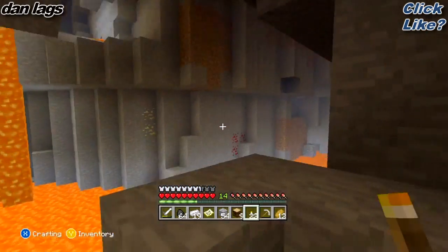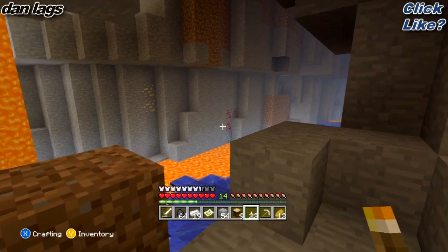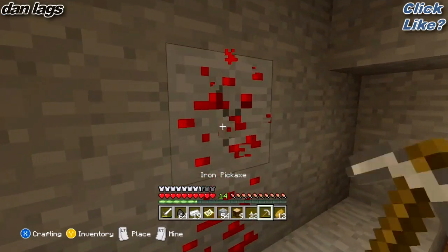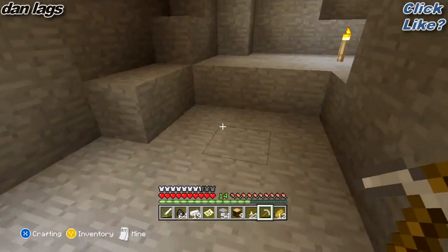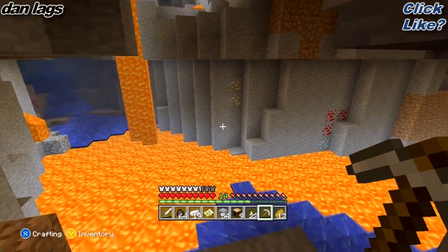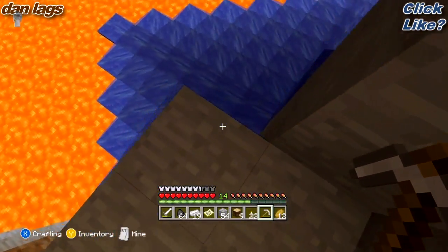Holy crap, look what we have here — there's diamonds! Let's go! Now we have to be real careful because this is a ravine and ravines are super dangerous. We have water over there — that's what I'm really looking for. There's water right here actually.